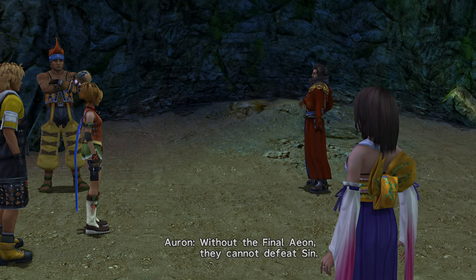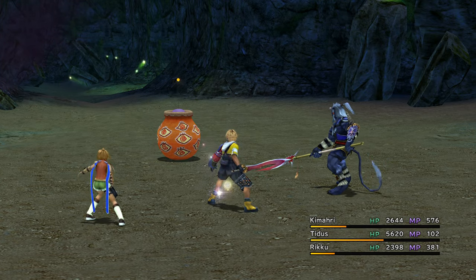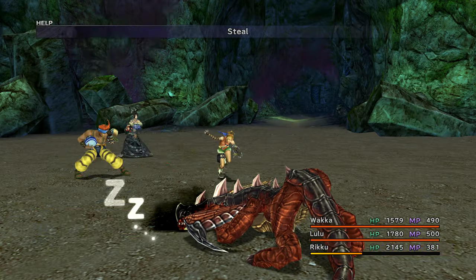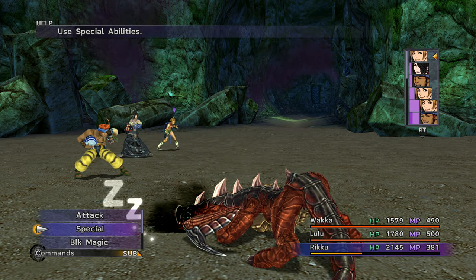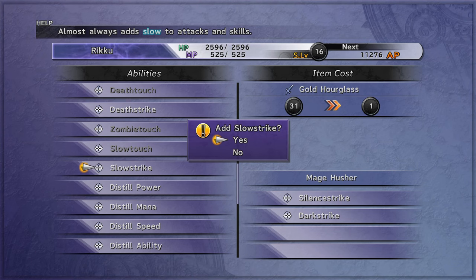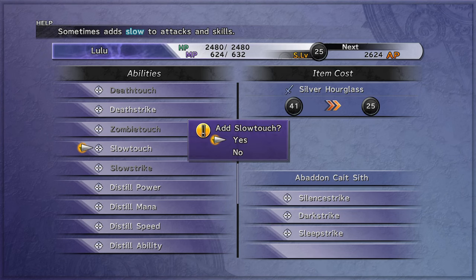Up next is the Cavern of the Stolen Faith. For the Magic Urn, always hit the center — there's a chance of getting a Stamina Tablet. Farm Nidhogg with your Master Thief for Gold Hourglass. Once you get 30, you can give your Status Immobilizer weapon Slow Strike. You'll probably have 30 by the end of Mt. Gagazette Trail. You can alternatively capture all enemies from the cave to get items for crafting Slow Touch.